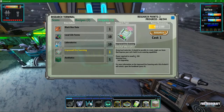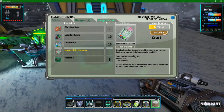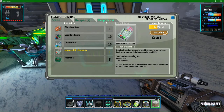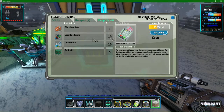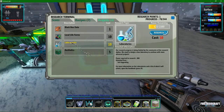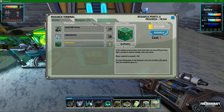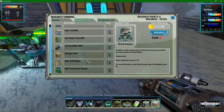Improved ore scanning is good because you can create single-use items that improve your suit's built-in ore scanning capability. Like, if you've researched copper ore before and have one in your inventory, along with some other materials, you can combine those to make an ore scanner that scans specifically for that ore — and that's pretty cool. Laboratories are pretty important, but we're not going to do that now. Black box data — I still don't know quite what that does.